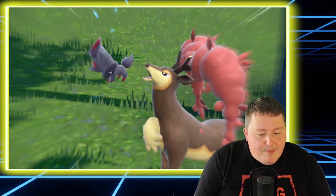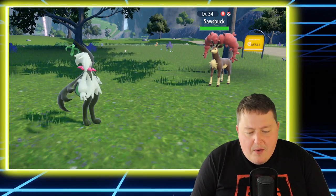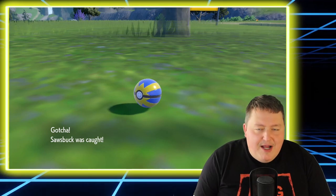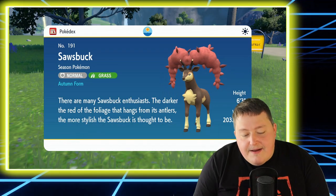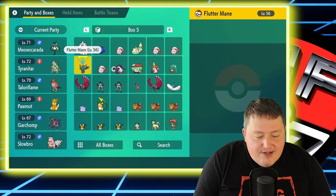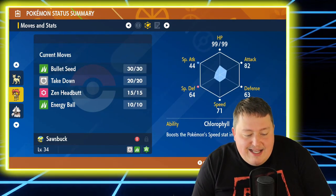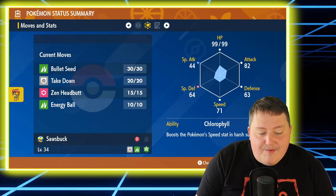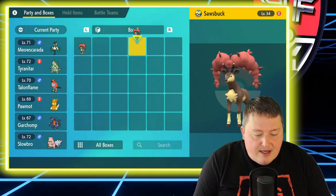It is still a level 34 Sawsbuck. The Quick Ball worked before so it should work again. Now we have this Sawsbuck caught, and as you can see it's not doing the Pokedex registration animation again. If we go to our boxes — I've done this a couple times with some other Pokemon — we see this Sawsbuck has 99 HP and 82 Attack. If we hop over one box, we see that one also has 99 HP and 82 Attack. Everything else is exactly the same. I'm going to bring this Sawsbuck over to this box so we have the exact comparison.